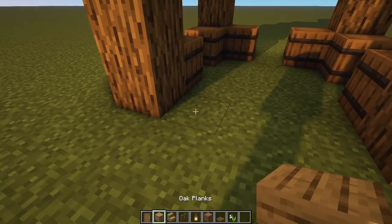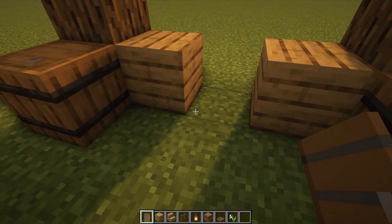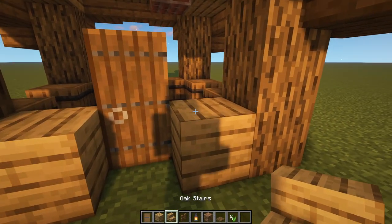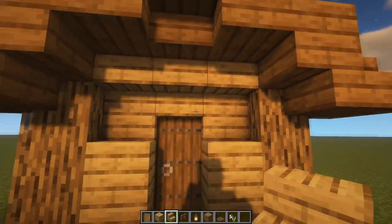For the front of the house, we can start by placing two oak planks on either side like this, and then stepping inside, placing our door at the back of that block there just to add in a little bit of depth, and then two stairs on top of those blocks, with three upside down ones above it.